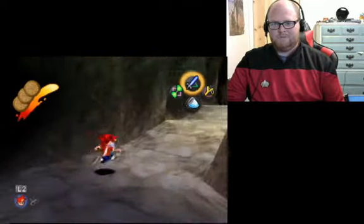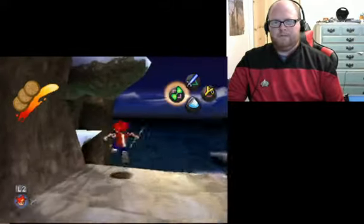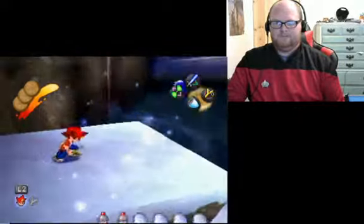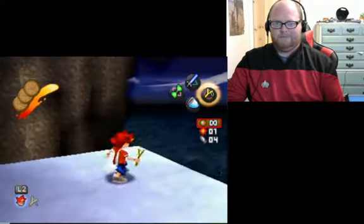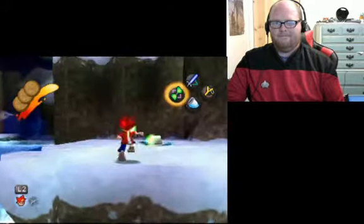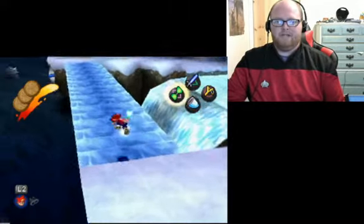Let's keep going. There's another monkey right here — got him. Now before I jump across, I'm going to take this guy out. And here's another one of those ice bridges. Now in the water over there, there is a t-shirt if you're running low on lives. However, getting in there and then getting out would be the trick.